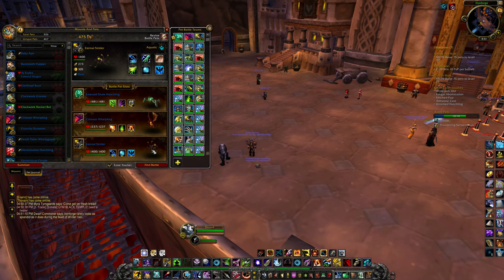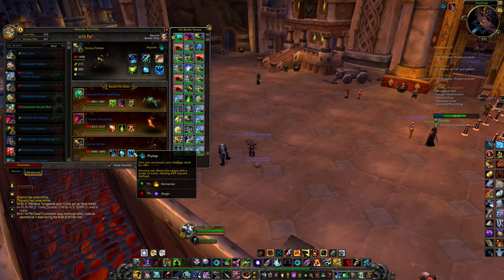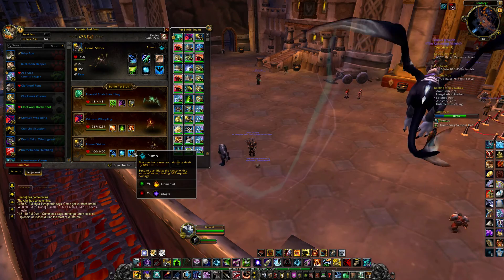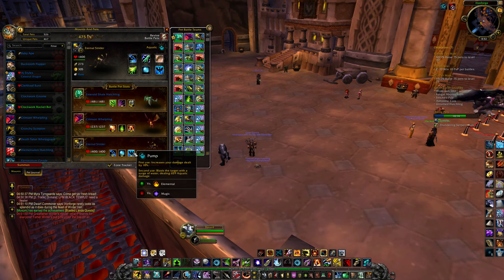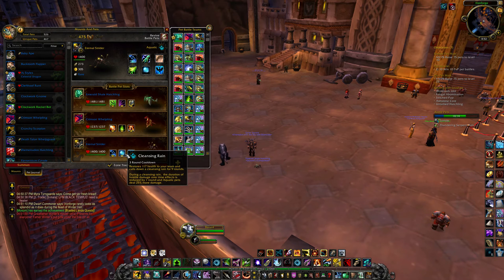We also have the Eternal Strider, and this guy is using his Pump ability. It takes two turns: the first turn gives a damage increase of 10, so you could have it popped and maybe bluff your opponent into using one of his dodge abilities, and then the second use does 600 damage — pretty damn sweet. We're also using Cleansing Rain which buffs up water abilities — I have two water abilities on this guy — and also heals the team for 100 HP, which is pretty nice.